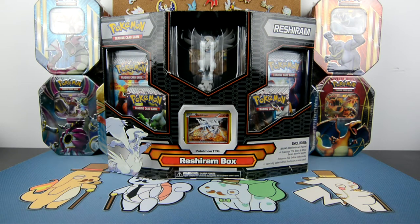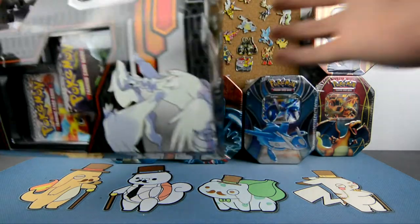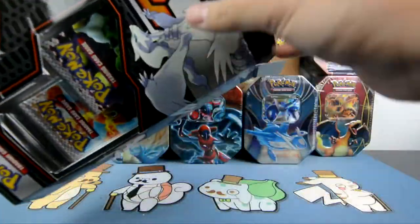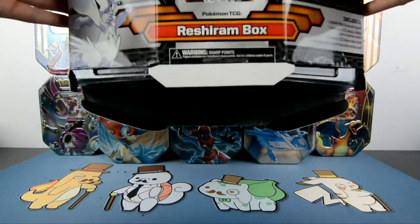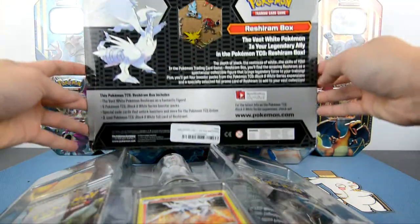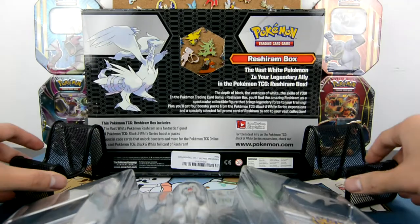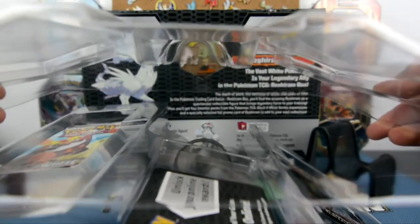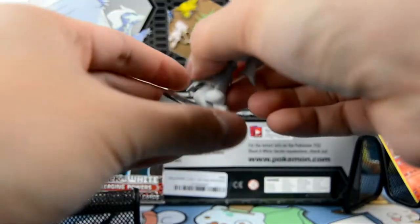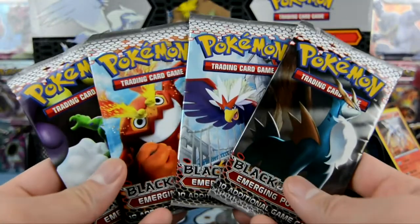Alright guys, without further ado, let's go ahead and unbox this Reshiram box. Let's go check it out — I want that one, that's sick! Alright, we're gonna have to prop this up. Check that out guys — that is a sick figure, not too bad! Alright, here we go.